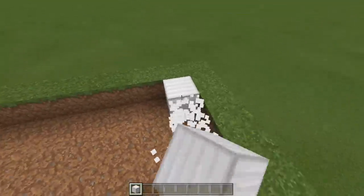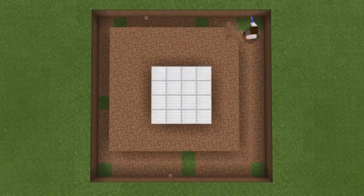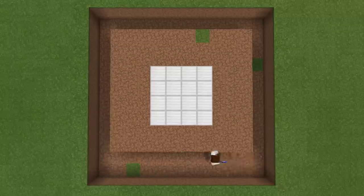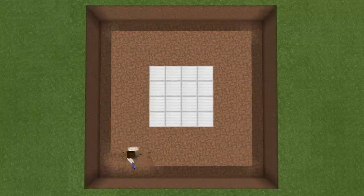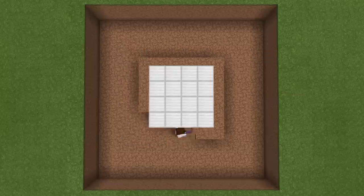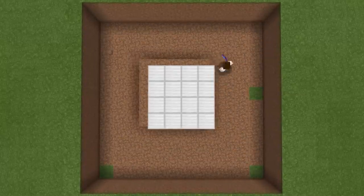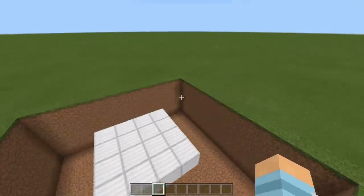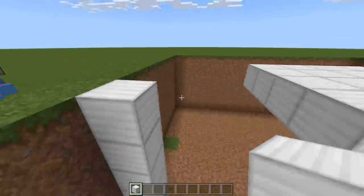Brilliant. Now that you've done that, you need to do that four more times — this hole needs to be five deep. So there we are, now we have a 12 by 12 hole which is five deep. Perfect.